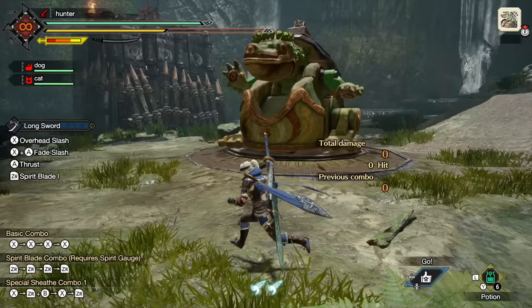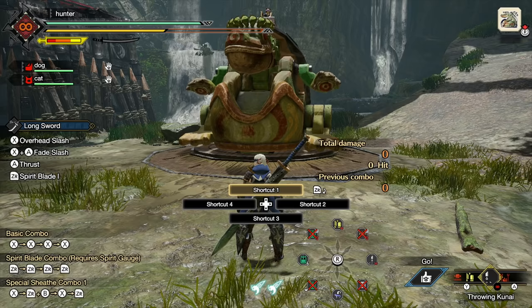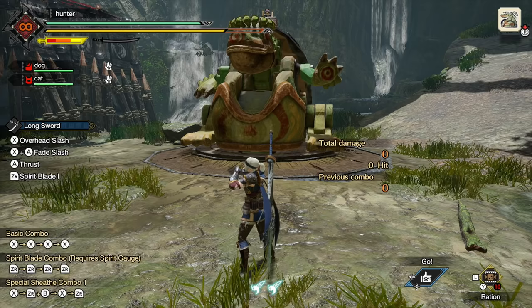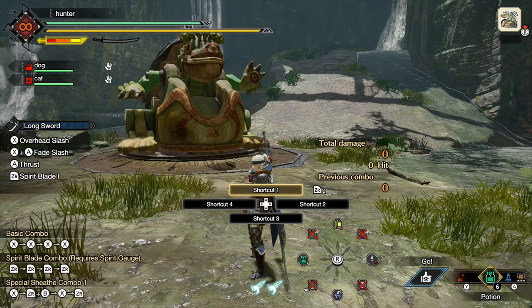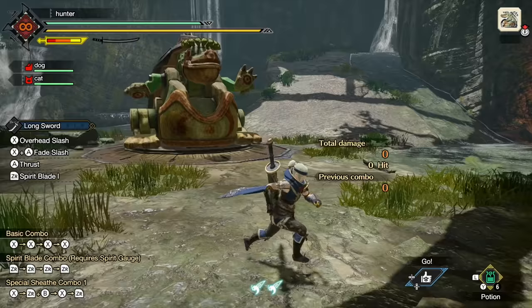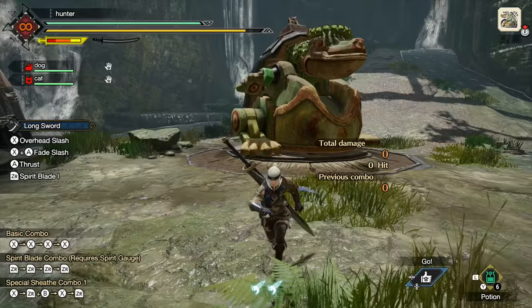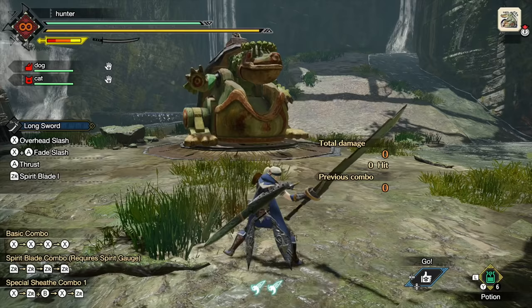Hold down the L button and use Y and A to cycle through items in your item pouch, which you can customize later. The game has given us some rations — any time you eat meat in this game, you get more stamina. Since we're in the training room, it's not actually going to use the item, just give us the effect. You'll generally want to set your quick-use slot to potions or mega potions so you can heal at any time. All you have to do is press Y and you'll use that item. You don't actually need to wait for the full animation — if you're healing and you need to get out of the way, you can quick cancel out of it using an evasive maneuver.